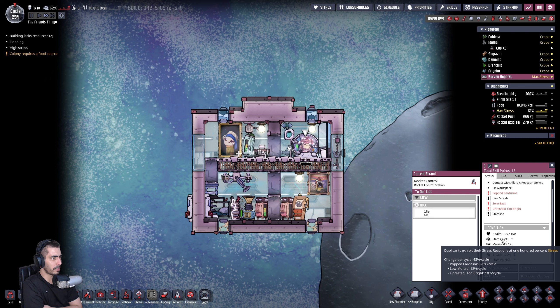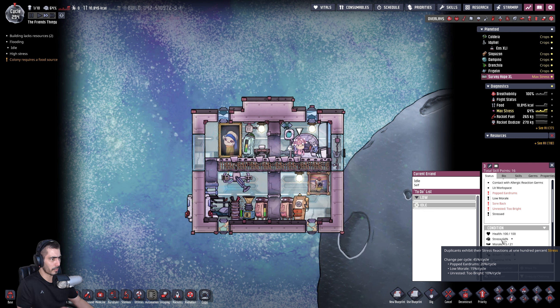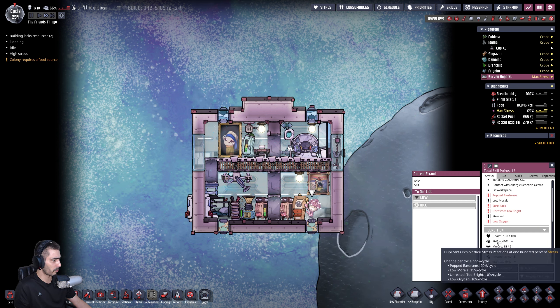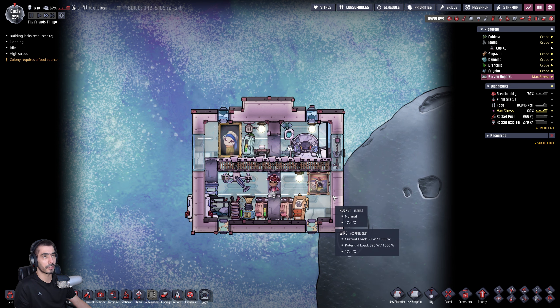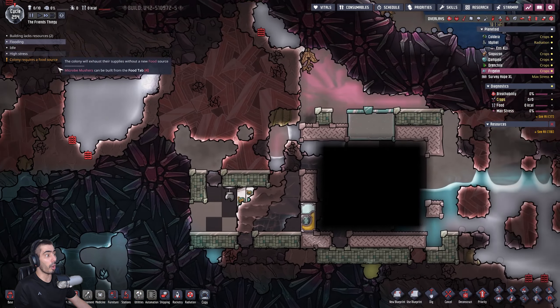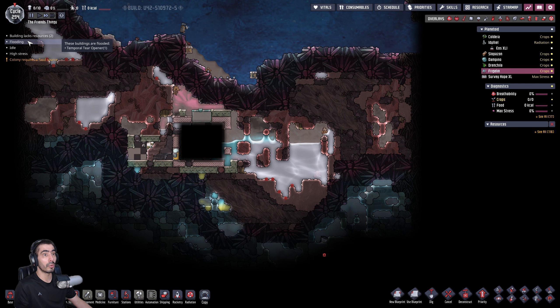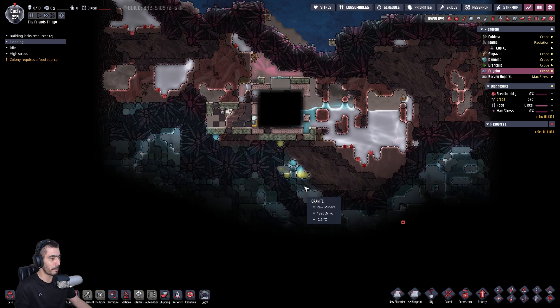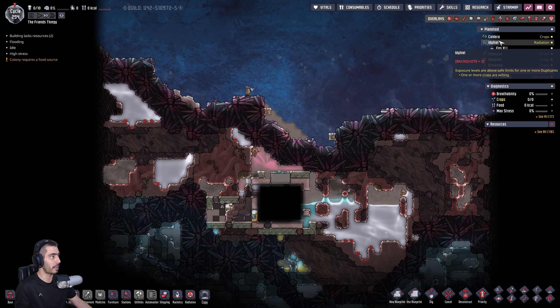In theory you should be okay — you're gonna take half a cycle to get there. How are you inside? Pop your drums — low morale, soggy feet, unrested, too bright. You should go to sleep now, right? 45. Pop your drums, low morale. Sorry, I know it's not great.